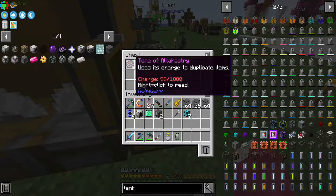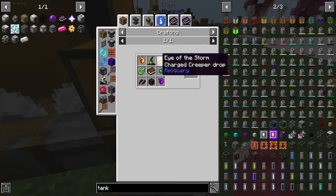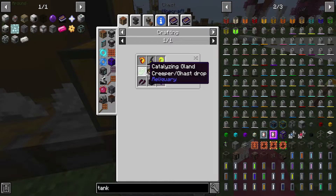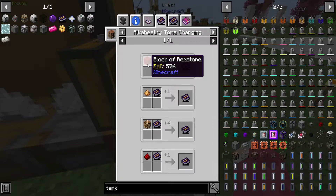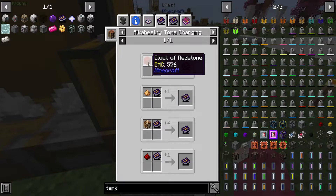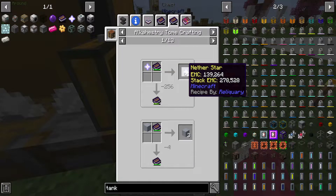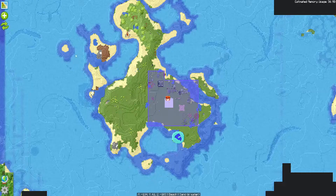Right here I made the Tomb of the Alchemist. I went around a swamp, fought a couple of witches, creepers, and endermen. I had a wither skull from the Nether. In order to recharge it you need blocks of redstone or glowstone - about a thousand worth. It takes about 10 redstone blocks to charge it to 90%, so it gets expensive, especially when we need another nether star.